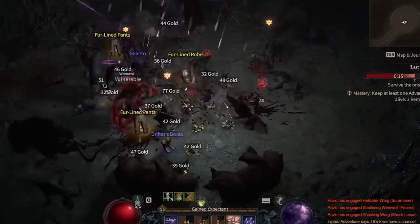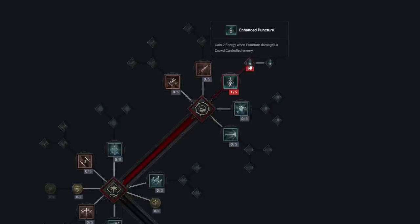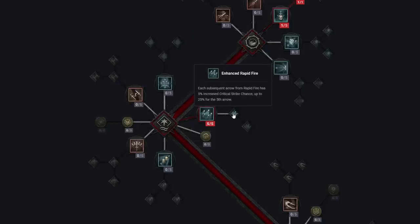Let's dive into the skill tree and talk about what abilities we're going to want to take to complete this Rapid Fire Rogue build. We are going to take Puncture — throwing a blade a short distance, and every third cast slows an enemy by 20% for two seconds. Critical Strikes will always slow as well. We'll take Enhanced Puncture, which grants two energy when Puncture damages a crowd-controlled enemy. From there, our first core ability is Rapid Fire, which we'll level up to about level 5 by level 10, as it's going to be your main damage dealer.